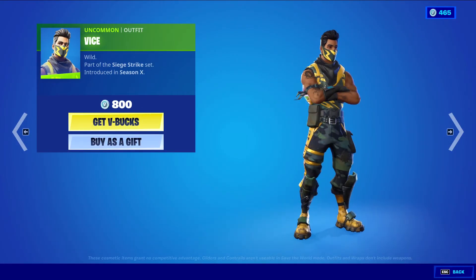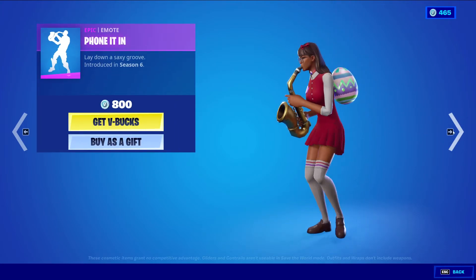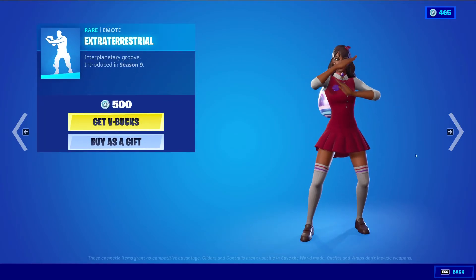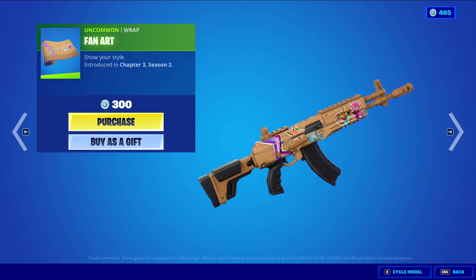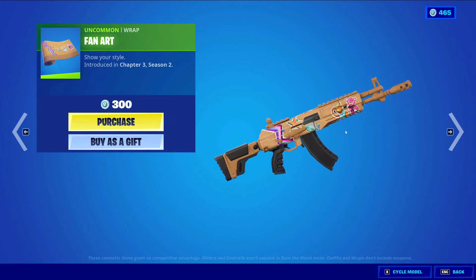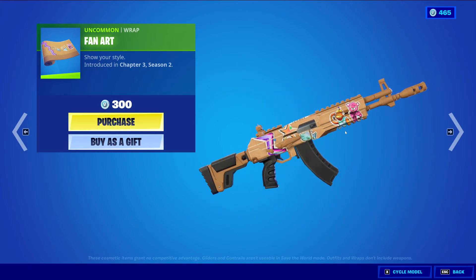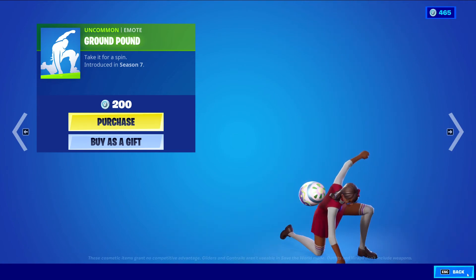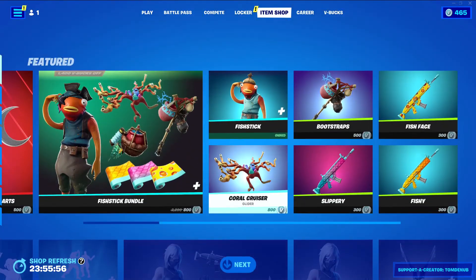We have Vice returning, uncommon harvesting tool, 800 V-Bucks. Phone It In, an epic emote, 800 V-Bucks. We have Extraterrestrial, uncommon harvesting tool, 500 V-Bucks. And Fan Art, uncommon wrapping, 300 V-Bucks — this one's a new one actually. It looks like some emojis on a cardboard-looking wrapping base, so that's pretty cool.